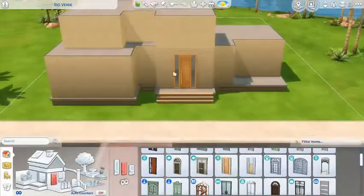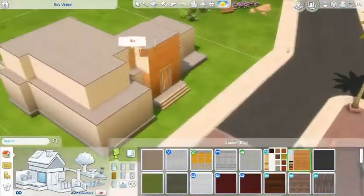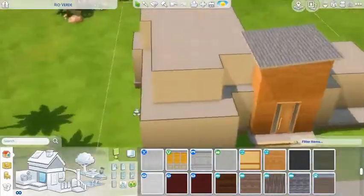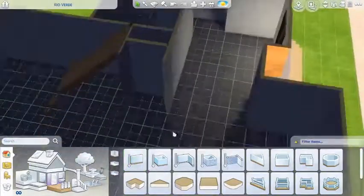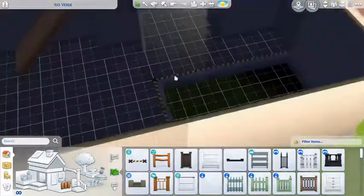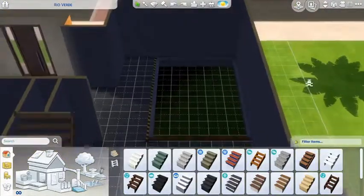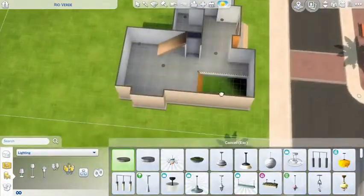Usually when I'm building, I'm not building with a budget and I tend to go really high for how much it costs. So when I was building with a budget and was much more mindful of spending, I only ended up spending like 110,000 simoleons by the time I thought I was finished. So we added in even a pool, which is super luxurious — I never thought we would have it so quickly in this challenge. It'll help with stress, pool parties, and fitness skill for the teens.